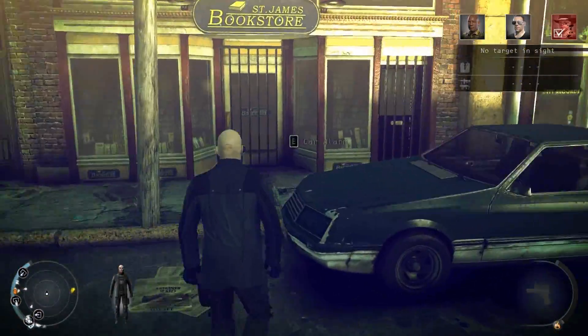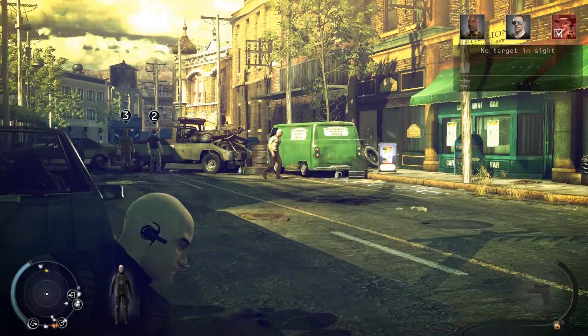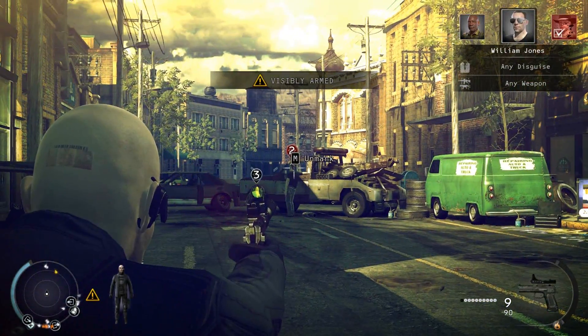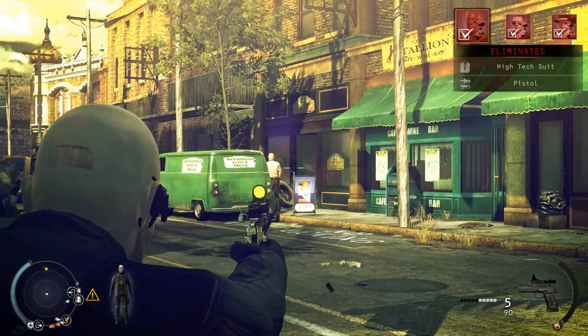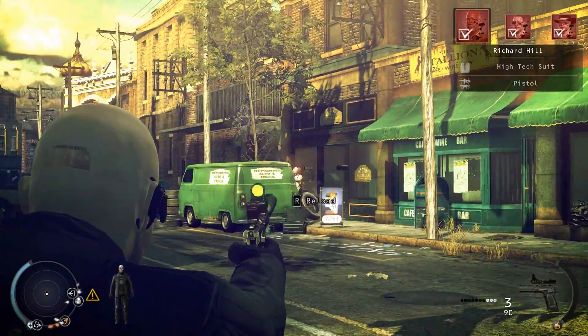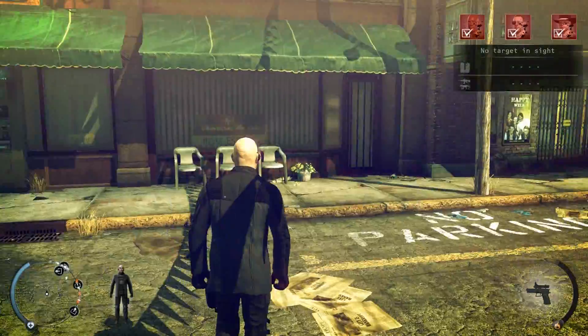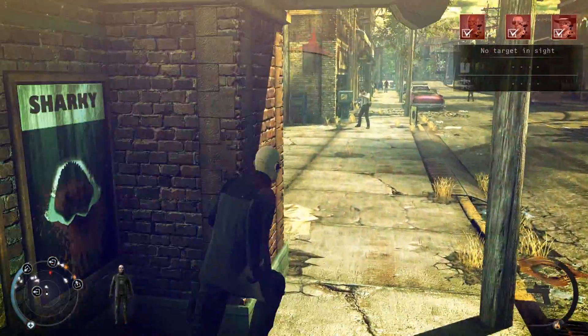I noticed you could set the alarm off and there was a wrench, so let's set this motherfucker off. Yeah, a bald guy setting off the alarm and running away isn't suspicious at all. I'll take these fuckers out. I don't know how that didn't kill him, seriously. The pistol seems kinda weak to me. Headshotted him and he didn't die. Pretty strange.